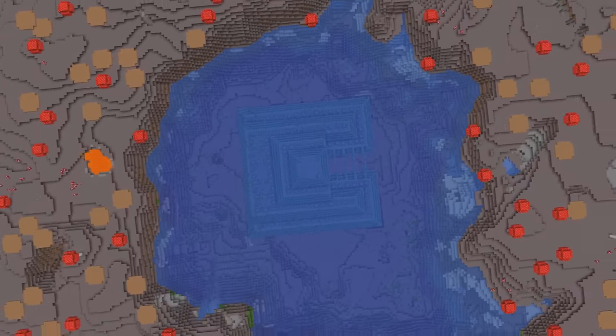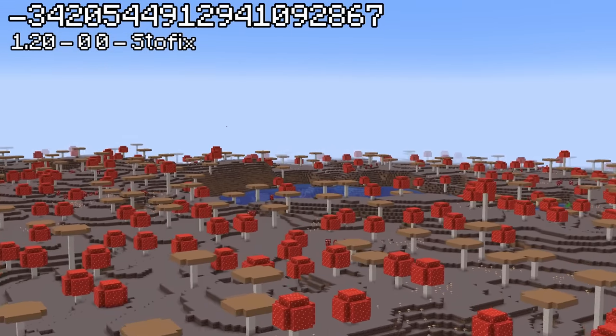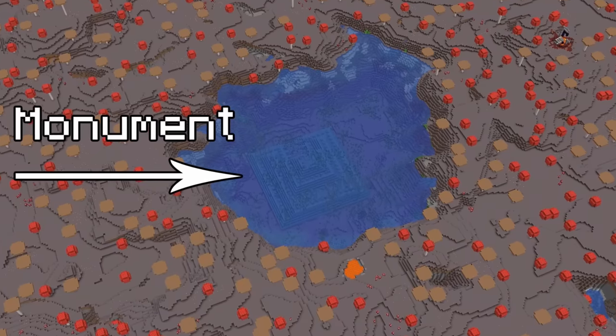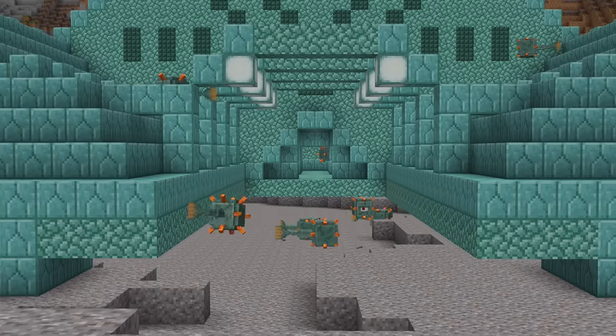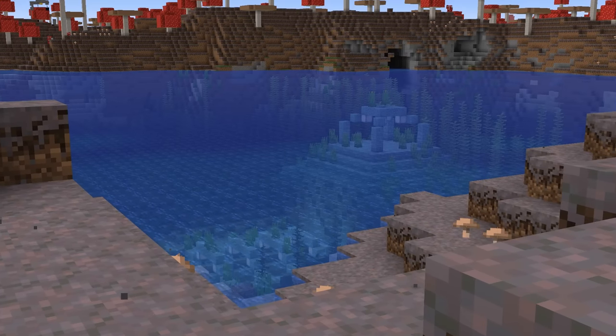But that isn't the only seed with an insane ocean monument generation. Near spawn, this seed features a mooshroom biome — which is already pretty rare — with an ocean monument that spawned inside the small pond the biome forms. This is actually one of the shallowest and smallest waters a monument can spawn in, which makes this seed generation pretty rare and honestly kind of creepy.